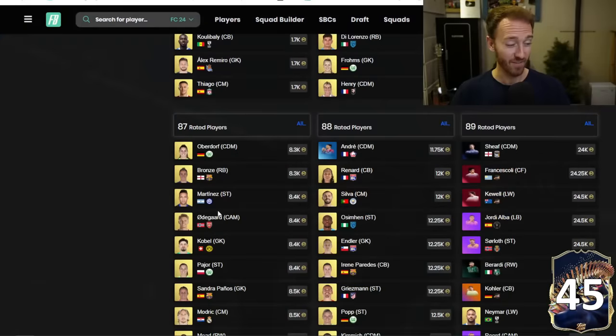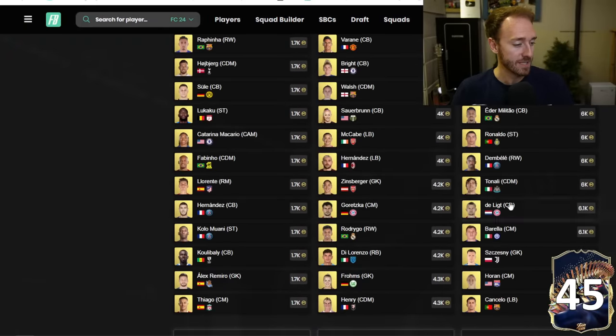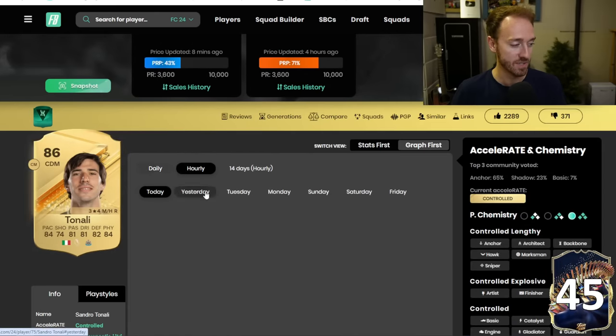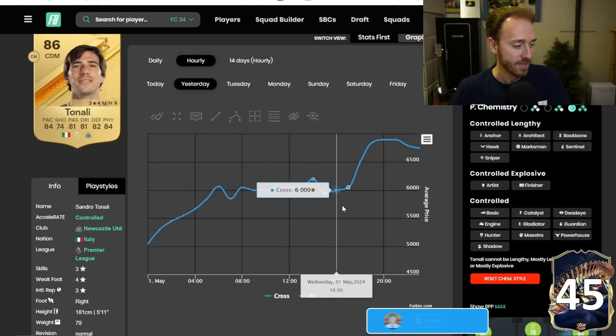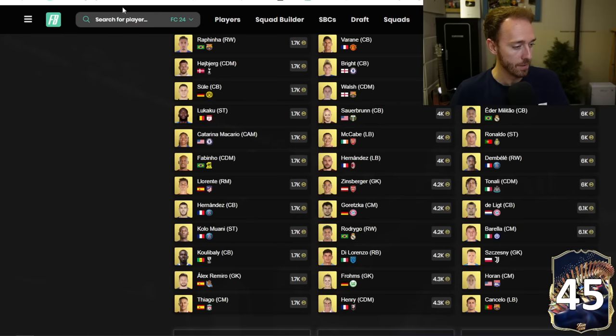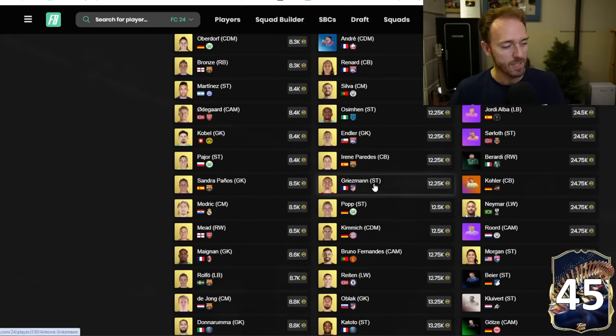Now with that being released, fodder really exploded. Maybe I played this down a little bit — I didn't expect fodder to go up as much as it did. But that SBC yesterday was so hyped. Take a look at 86s: they were all the way up at 7,000 coins, now they're back down a little bit. 88s were 13k.